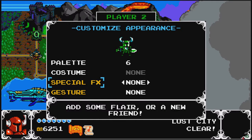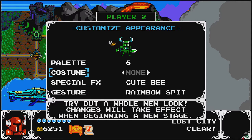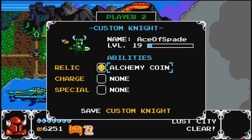You could just get real confusing — it'd be the blue knight now. Costume — so that's gonna be like a different sprite. You unlock new gestures: a fire wake, a cute bee — I'm going with the bee. And rainbow spit! You hold down on the d-pad and you do rainbow spit, which appears to be the only gesture you have. We'll try that out.